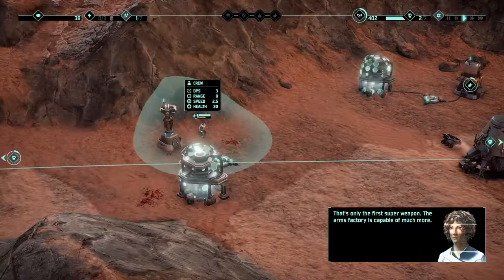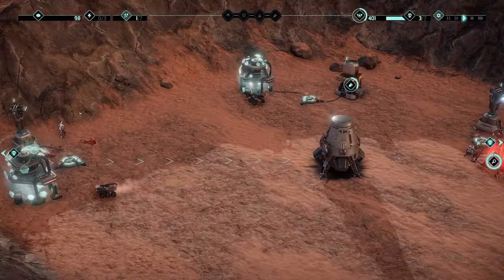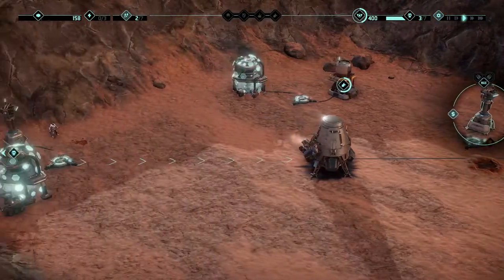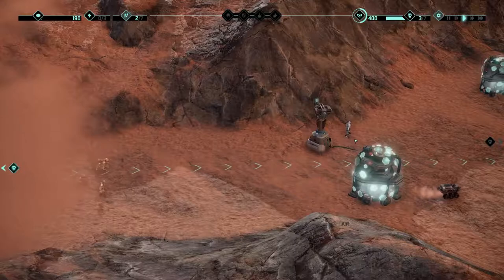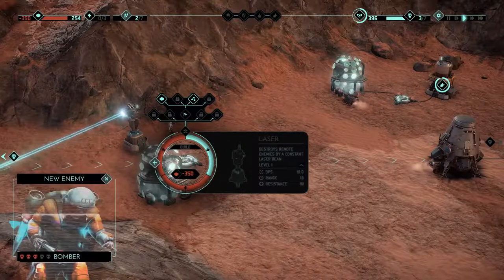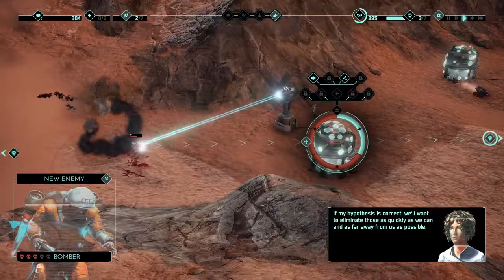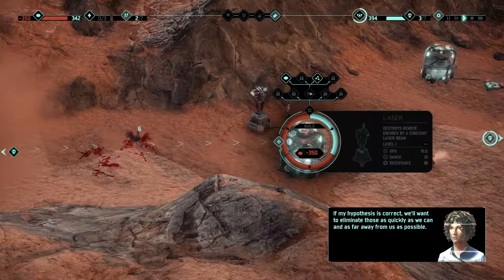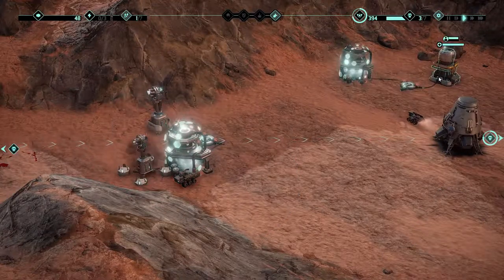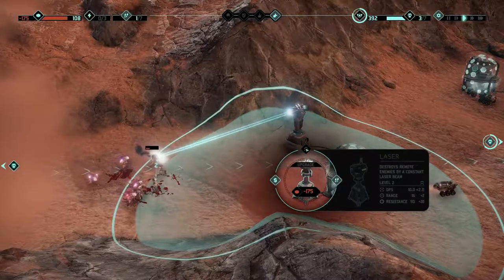That's only the first super weapon — the arms factory is capable of much more. Enemy approaching. This is at max — this should bring us one step closer to the truth. So we need another laser turret over here. That one seems different — if my hypothesis is correct, we'll want to eliminate those as quickly as we can and as far away from us as possible. Build it there, get you in it. Soon we'll need to nuke — not just yet, because now we have two of these over here.